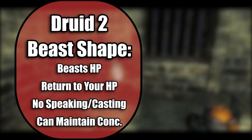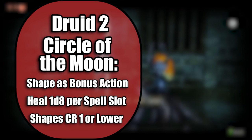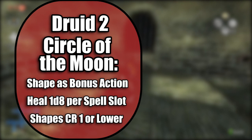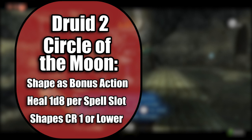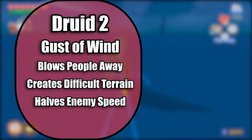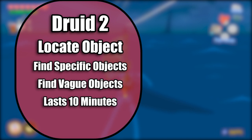We'll join the Circle of the Moon. This gives you Combat Wild Shape, which lets you Wild Shape as a bonus action. Even better, you can spend spell slots to heal yourself as a bonus action while in Wild Shape — 1d8 for every slot you use. Circle Forms lets you change into an animal of challenge rating 1 or lower, so instead of a normal wolf you can be a dire wolf. You also get 2 second level spell slots — check out Gust of Wind, which Link uses all over the place in the games, from the Gale Boomerang in Twilight Princess to the Gust Bellows in Skyward Sword to the Wind's Requiem in Wind Waker. There's also Locate Object: you say the name of an object you're familiar with and sense its direction, distance, and movement for up to 10 minutes — kind of like a compass.